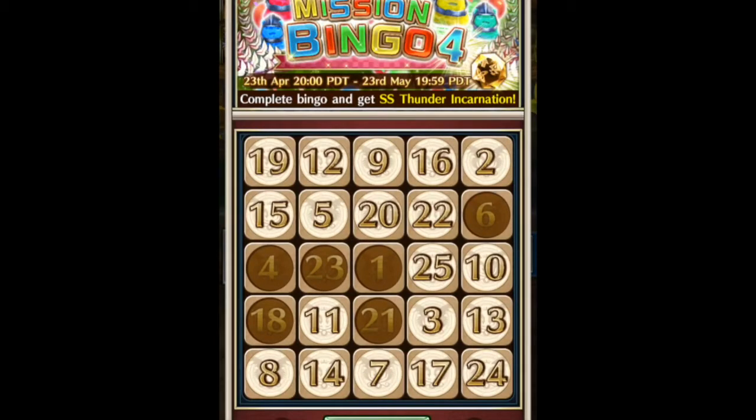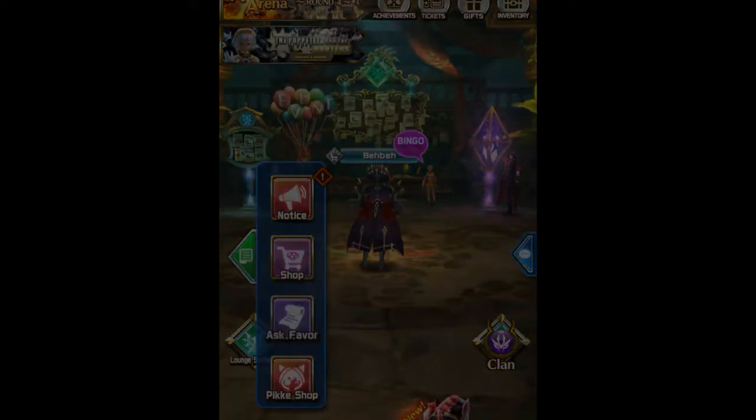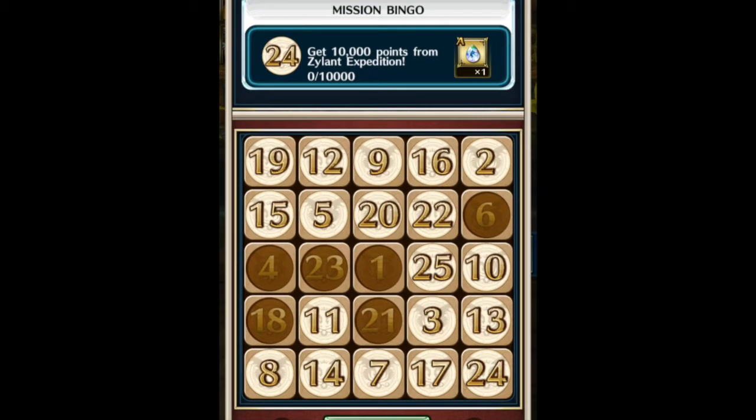The next few tips are easy quality of life ones. For completing 20 cube favors, just go to Ask Favors. Accessing that, you can choose to play more vantages — just do it with the times, or if you're impatient, use gems to unlock more slots and you can clear it faster.